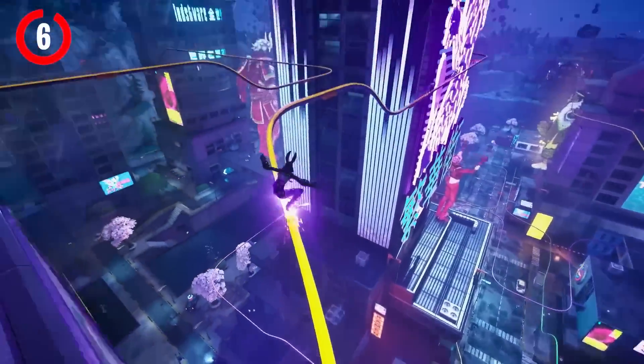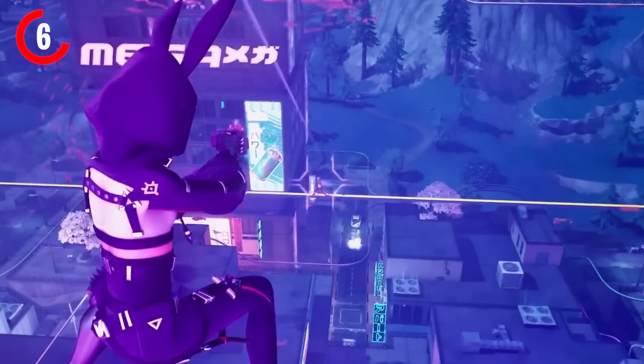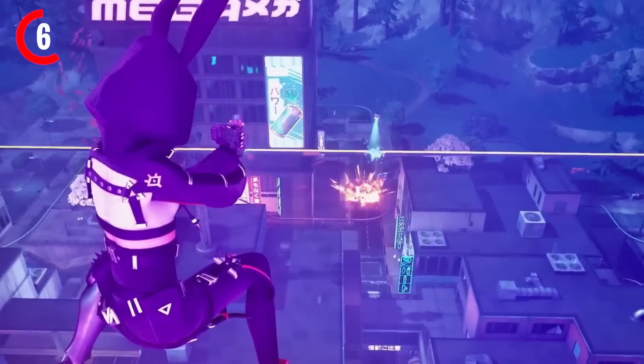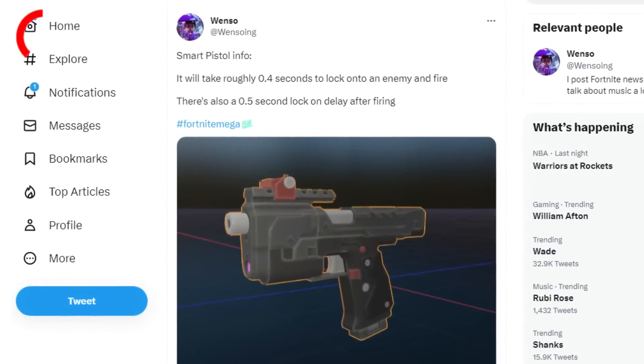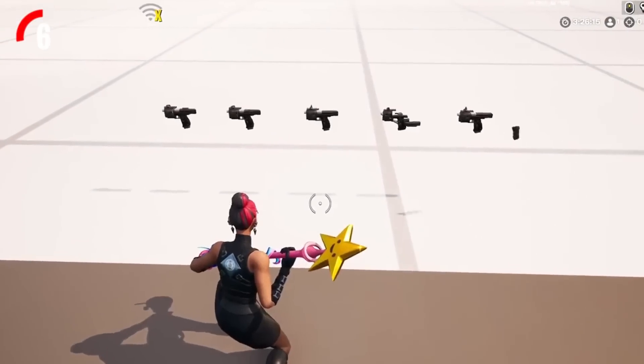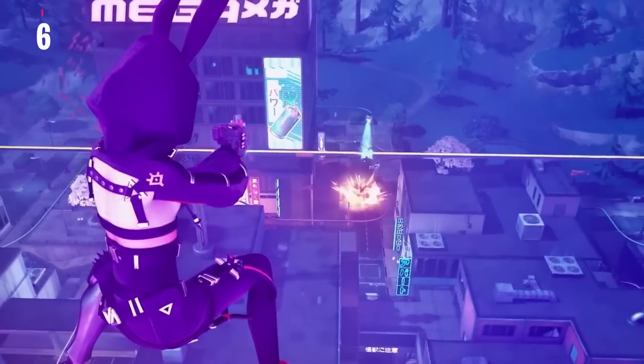We're just going to have to wait and see if Nintendo want to add their stuff in Fortnite, but these new mythic abilities could actually be coming to the game. A new weapon will be releasing very soon called the Smart Pistol, seen in the Battle Pass trailer. This will be releasing possibly in the first update, and it actually locks onto enemies when your crosshairs are looking at them in 0.4 seconds, which sounds pretty OP.